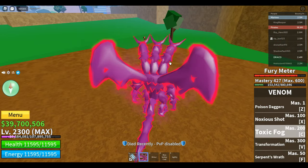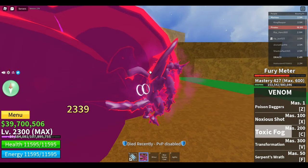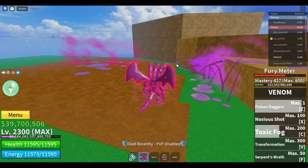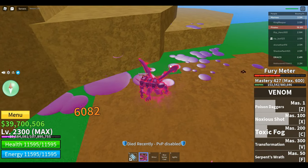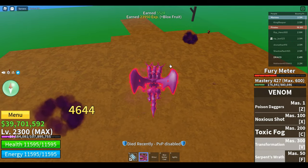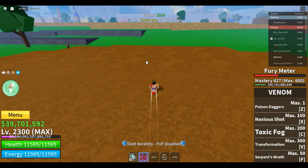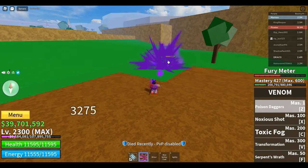The Toxic Fog right here — a lot of damage, wide area. And then we've got the same skills, doing damage, but they will break out of it. One more — so we got the Poison Daggers.